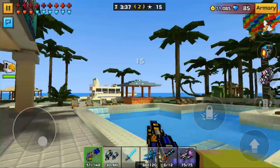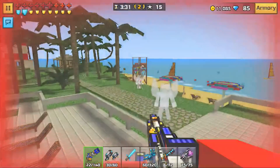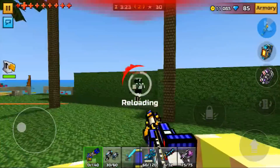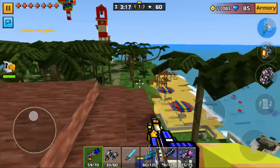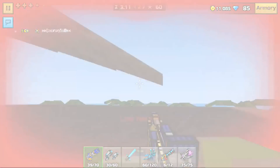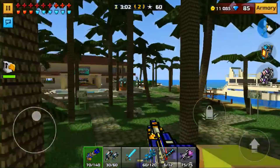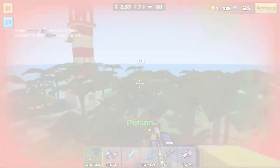For the number one spot, we have the Excalibur. It takes six headshots to kill someone with full champion armor. It has an energy shield — I'm not entirely sure what it does, but I think it reduces the damage enemies deal to you when using it. If you know what the energy shield does, comment below. It also has an armor bonus, giving you two extra shields of armor compared to other miniguns on this list.